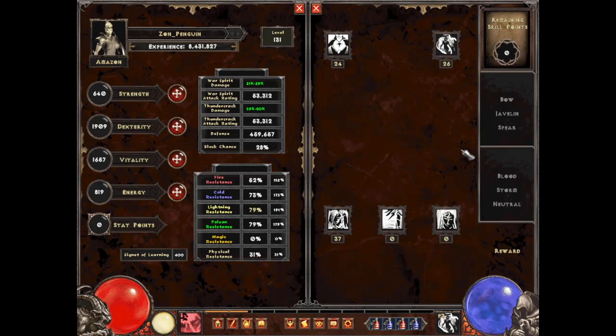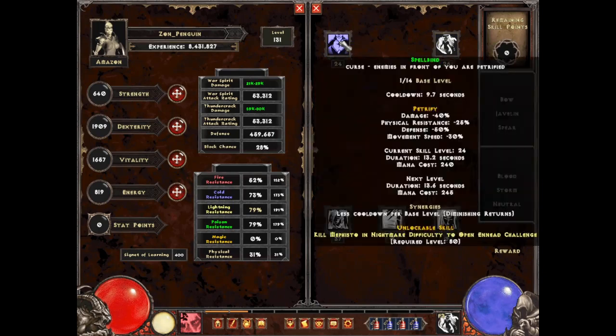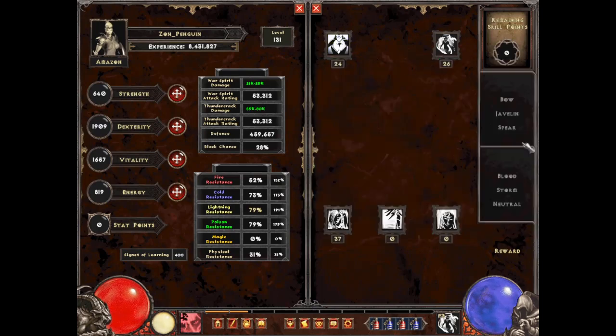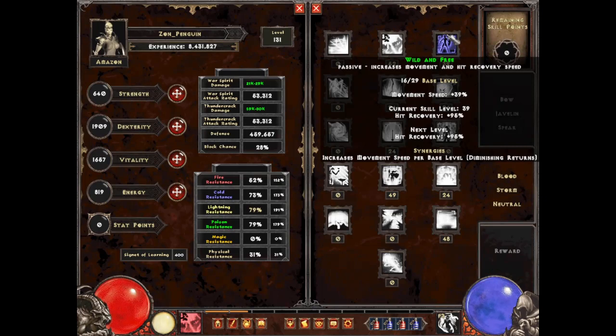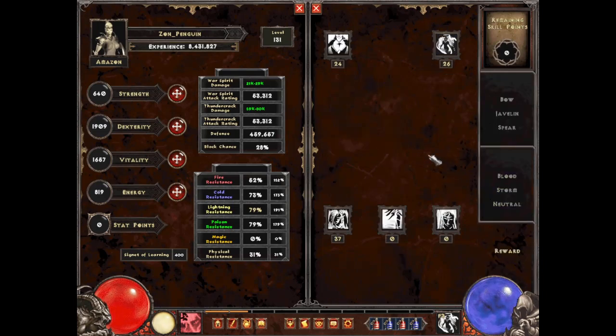You're going to have a few extra points after that depending on your level, and this is where you can do a bit of customization. I have War Spirit on my gloves already, so I don't have any points in it at all. If you want more crushing blow, put your extra skills there. If you want to reduce the cooldown of Spellbind to use it more often, put points there. Or you can go back to Wild and Free, where I put my extra points, for a bit more movement speed and faster hit recovery.